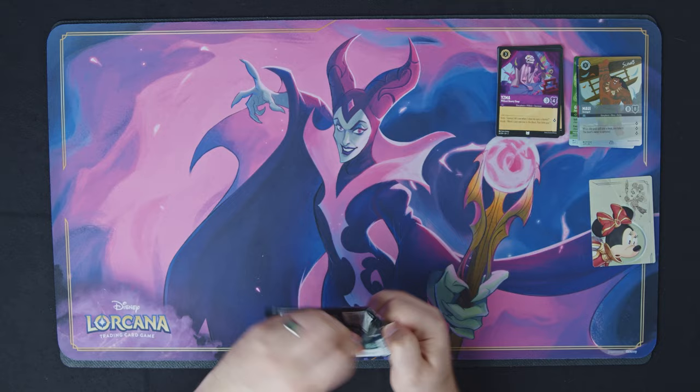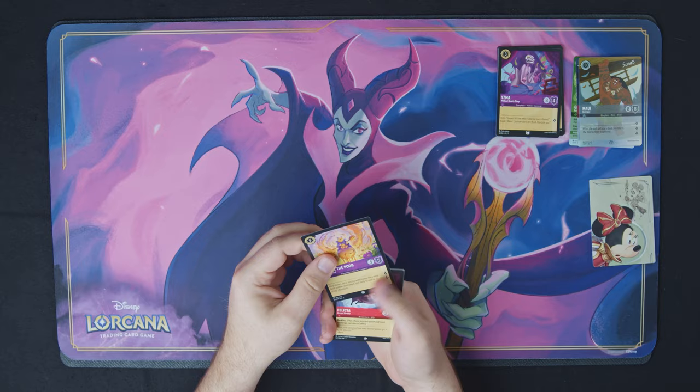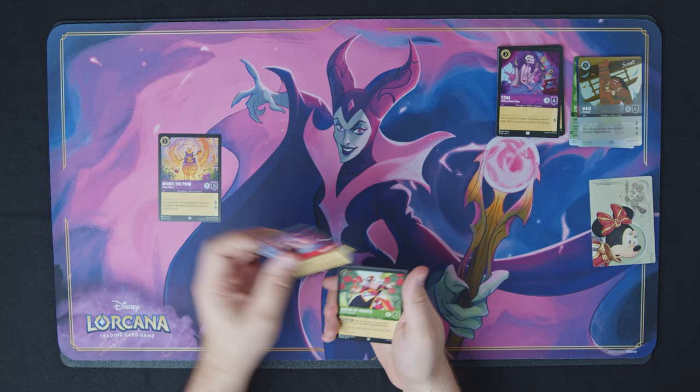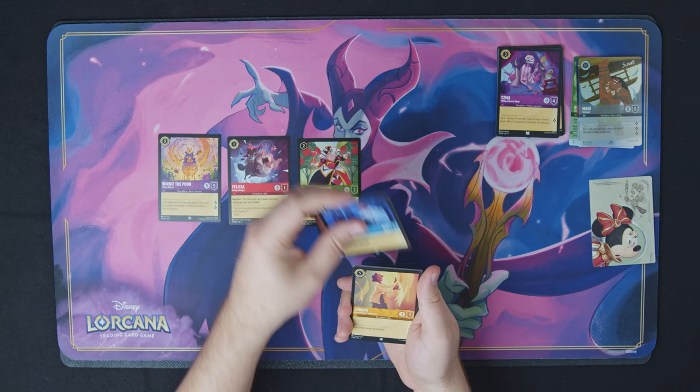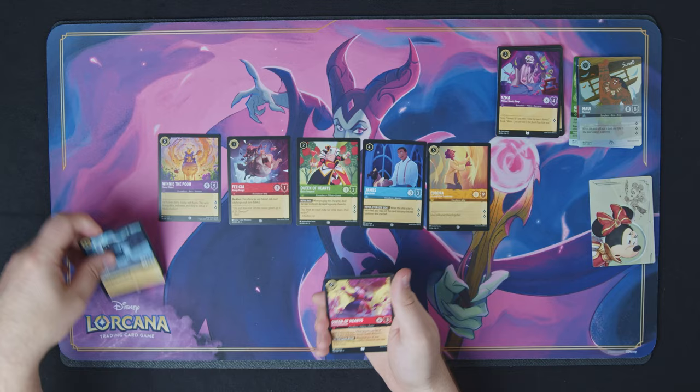Seeing if we get an Enchanted Rare from a gift set — that would be pretty nice, but we'll see. The Winnie the Pooh is actually the playmat card — really beautiful art. Wish it was a little bit better of a card, but still useful. Felicia, Queen of Hearts, James, Eudora. And the Beast — that is also the playmat. So these two right here are the two playmats that came out with this set, and it's kind of interesting to have pulled them in one pack.